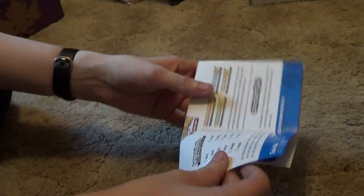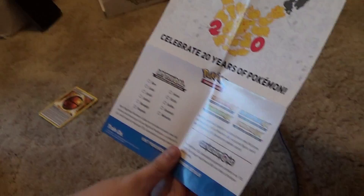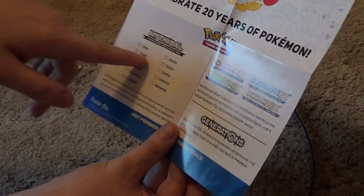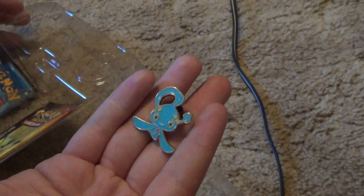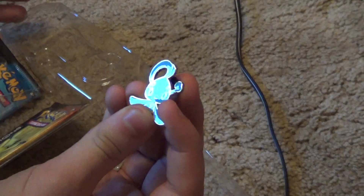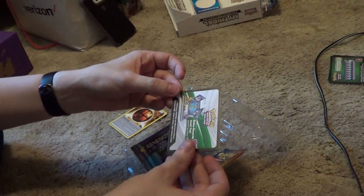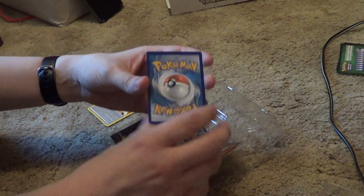And then I'm just going to show you this since it's an unboxing — it's the same thing that comes in every one. You got the checklist and everything. The July one is Shaymin — that's dope. The Victini one's the one I want most right now. We got our code card for the Generations box online, which gives you Manaphy card sleeves. And then you get two Generations packs and the promo.